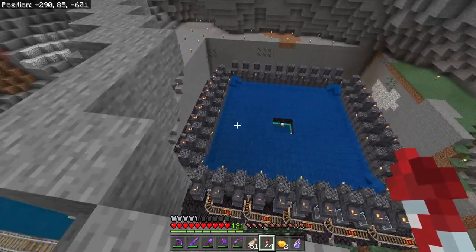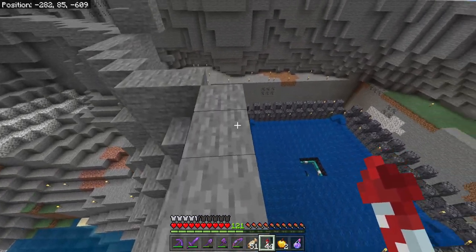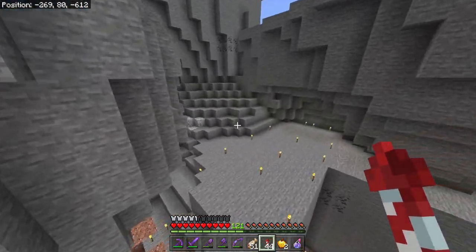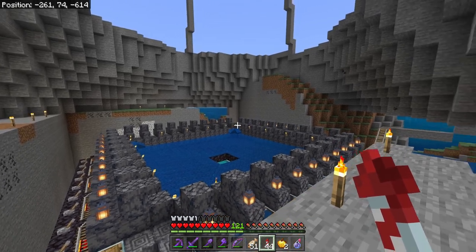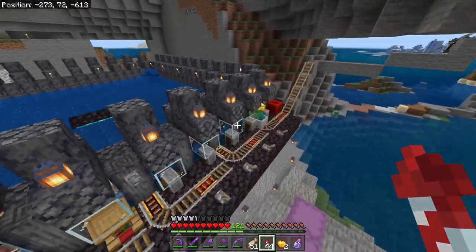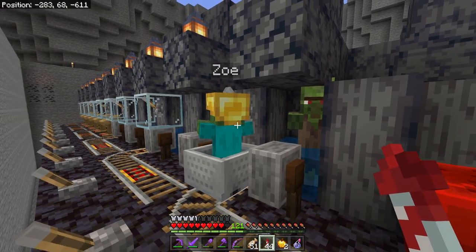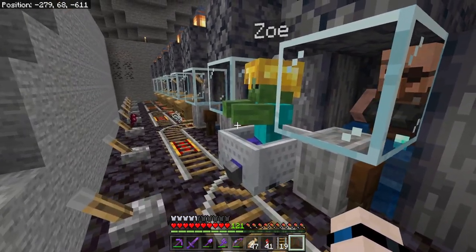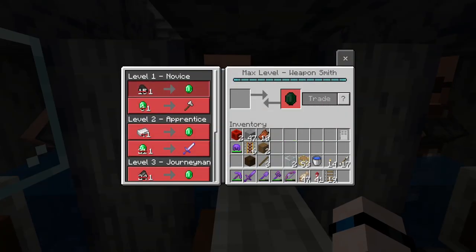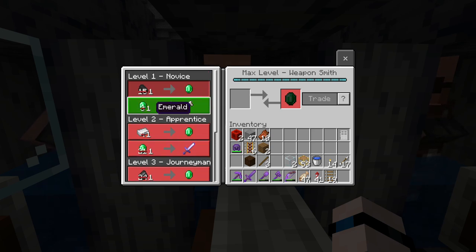One question that came up while I was streaming: what if we were to put one zombie and one zombie villager in the middle above the farm to get discounts for every single villager? That's a great idea if you're not concerned about getting permanent discounts — that would be way easier than what we are about to do. Rather than getting widespread temporary discounts, we are going to go around this entire farm and zombify every villager and cure them so that their trades are discounted permanently. Both of these guys are back to normal; we've sent our zombie on to the next stop.